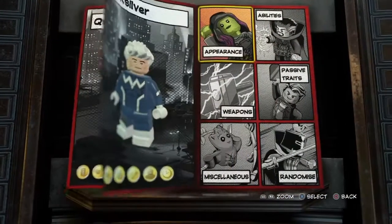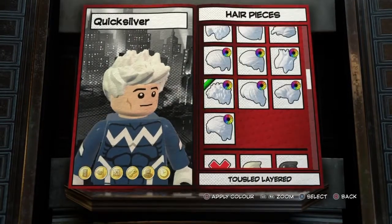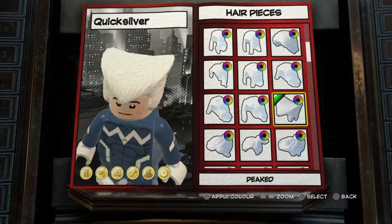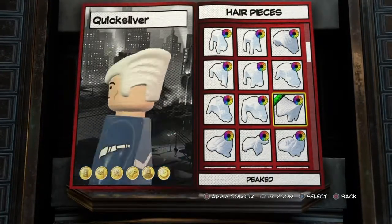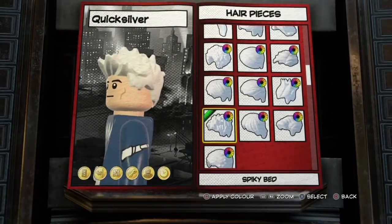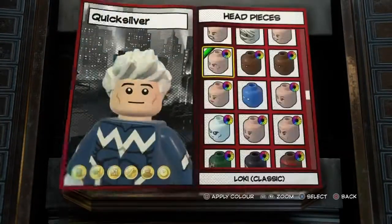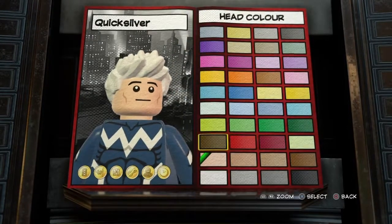First up, you wanna go to Appearance. For the hair, it's gonna be either Spiky Bed, or you can go with a Peak, which looks a little bit more accurate to the comics, but Spiky Bed looks better — so go with Spiky Bed, and the color is gonna be white. Then for the head, it's gonna be Loki Classic, and the color is gonna be Light Guard.